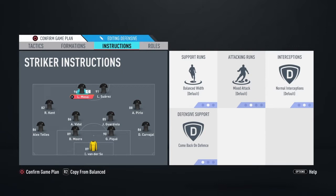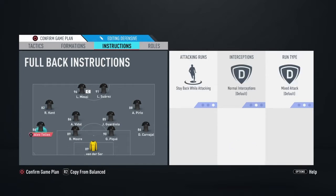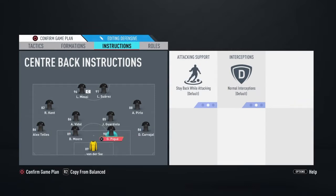Instructions are pretty much the same as last week: come back on defense, defensive support, everything else on default. Messi drops into the number 10 role, Suarez stays central getting behind with conservative interceptions and stay forward. Pelo comes back on defense, same for Ryan Kent. Vidal is on cut passing lanes and drop between defenders to cover center — essentially acting as a third center back when Tellez and Carvajal push forward. Pep Guardiola on cut passing lanes, get forward, cover center. The whole back line is on stay back while attacking.